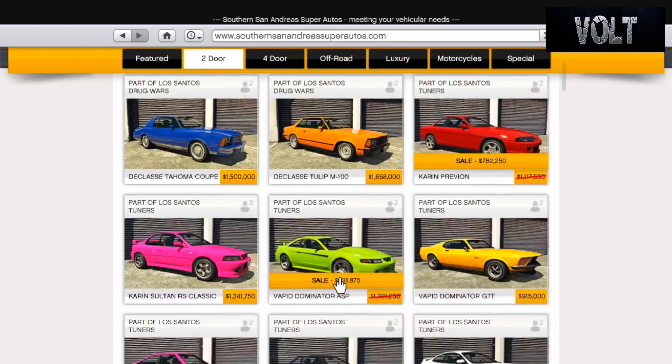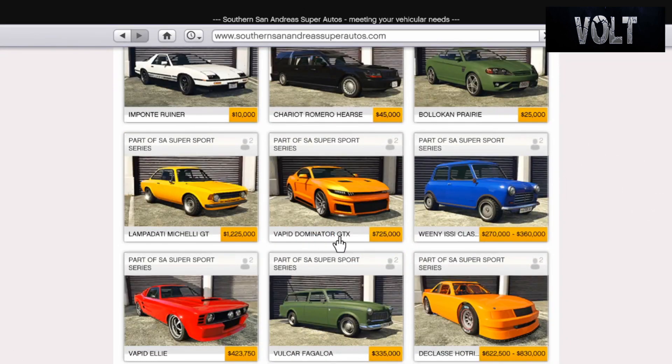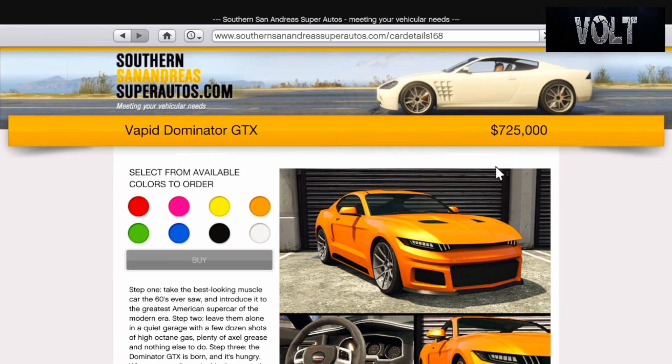Go down to the Southern San Andreas Super Autos website, then click the two-door option. Go down and find the Vapid Dominator GTX — part of the S8 Supersport series. It's pretty cheap at $725,000. For most other builds it's costing a couple million, so yeah, this is pretty cheap.